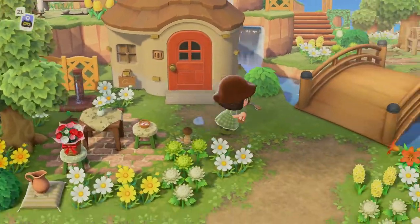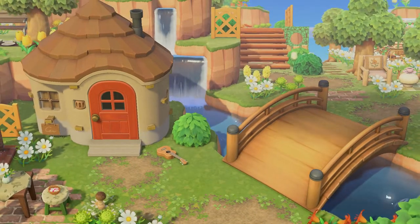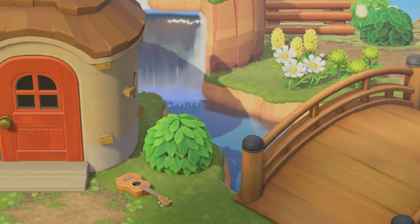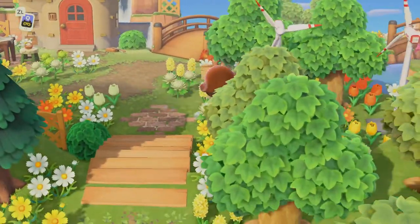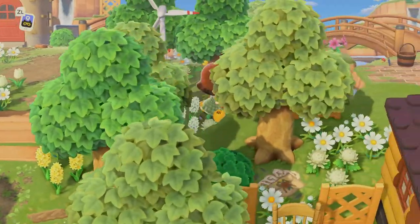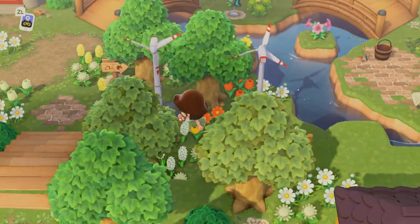This is Maple's house and she has this cute little waterfall in the back. Look at how gorgeous this looks. This is so pretty - I actually wanted to do a spot like this in my island. I've seen it in pictures lately and I really liked it.